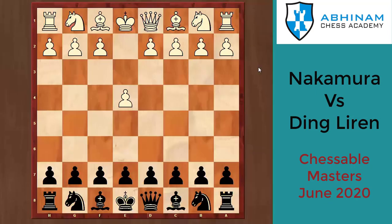Hello everyone, this is Abhijit here from Abhinam Chess Academy, and today we are going to look at the new game of Nakamura vs Ding Liren. Ding Liren knocks out Nakamura in the semi-finals of the Chess Able Masters.